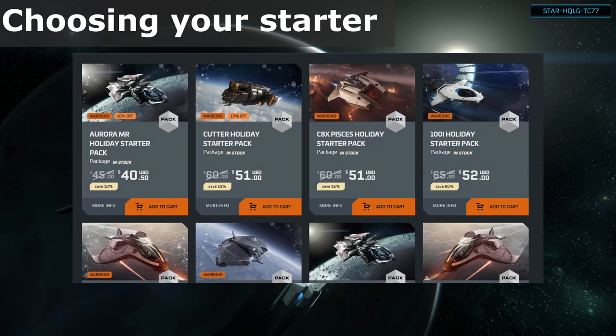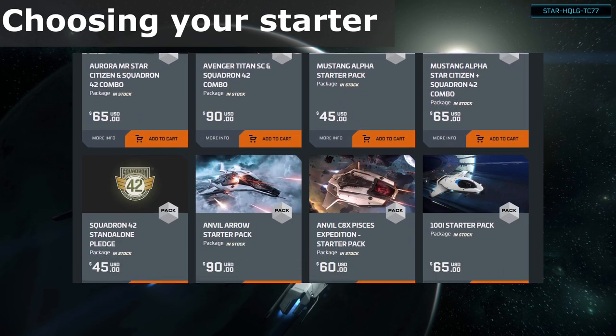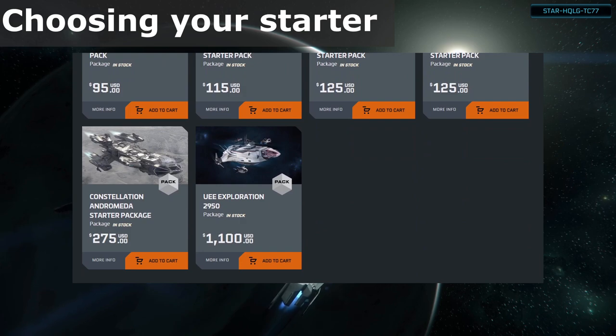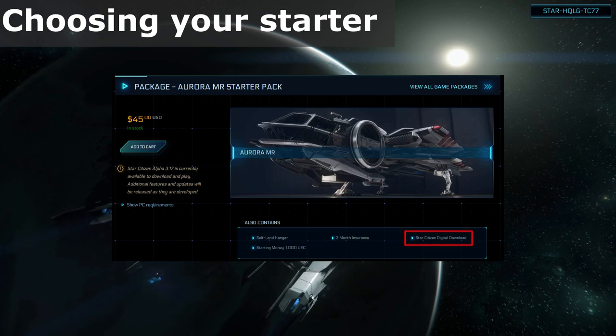This video will cover some considerations to help you decide on your starting game package and gameplay loop. Once you've decided you want to start playing this game outside any Freefly event, you'll need to get a game package. This is a special type of pledge that consists of a ship and an entitlement to play the game. You'll see this listed on pledges as Star Citizen Digital Download.